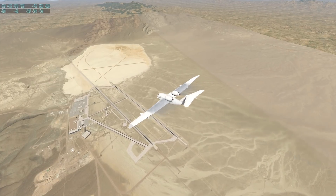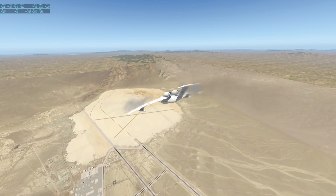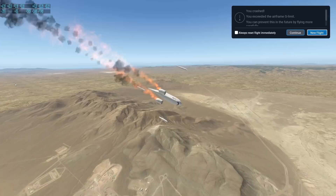Especially in 737 MAX mode, we can see some huge wing flex. This is almost turning into a bird at this point. Those wings are probably very stable but they're gonna give up at some point — and as you can see, both wings just fell off.